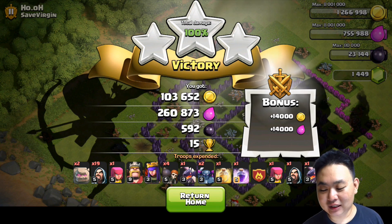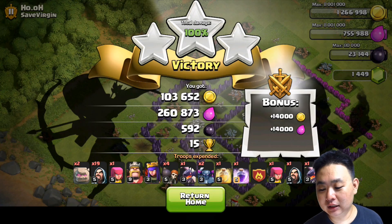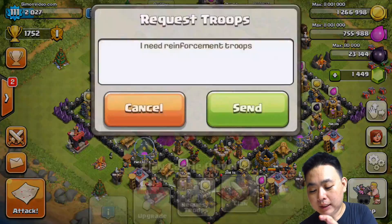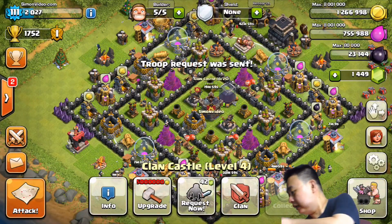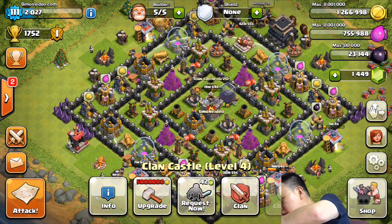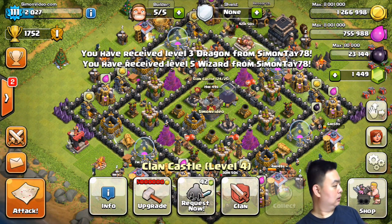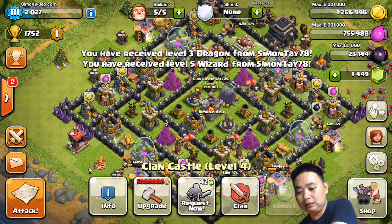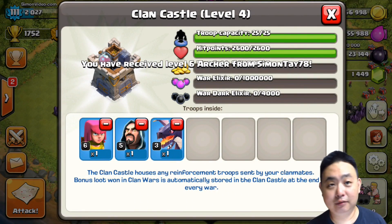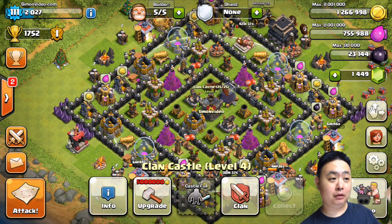I got 260,000 elixir, which is what I need right now since I just used some elixir. Now I request troops — I can get some dragons and wizards. Let me drop in some archers and there you go, that fills up the storage pretty effectively.